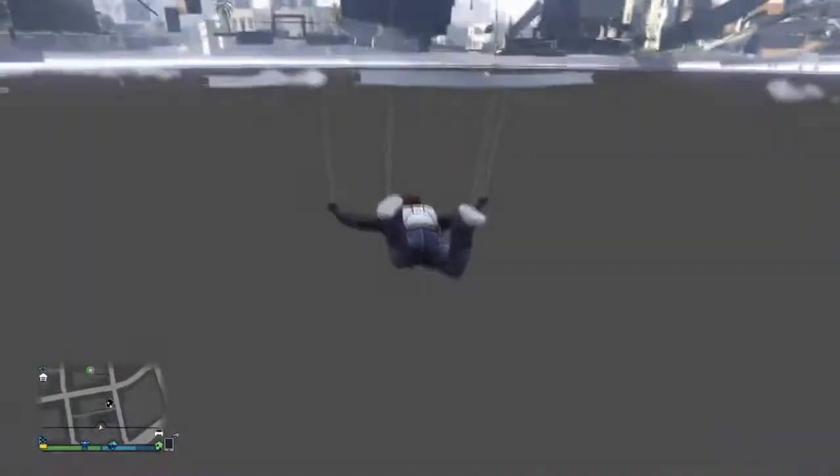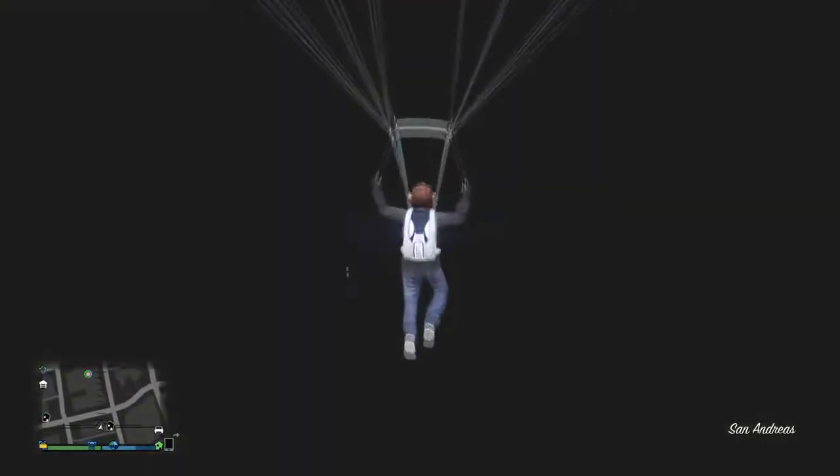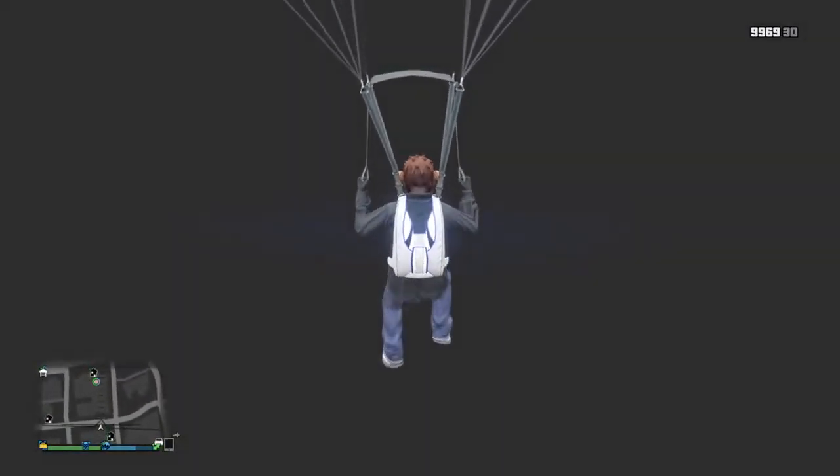Dann klettert ihr auf die Motorhaube des Autos und klettert genauso wie ich einfach in die Wand rein. Wenn ihr in der Wand drinnen seid, zieht ihr einfach direkt euren Fallschirm und fliegt dann zum Wegpunkt, den ich euch vorhin auf der Karte markiert habe.